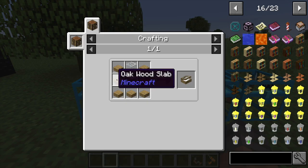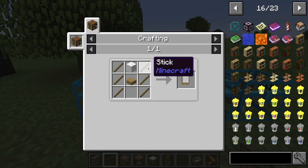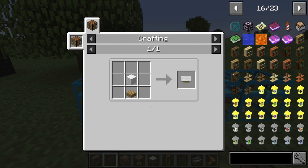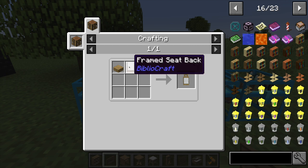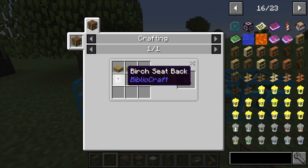For seat backs, the regular oak seat back takes six sticks, white wool, and a wooden slab. Another type takes just a white wool and a wooden slab. Another takes two sticks, an oak wooden slab, and white wool. To make the next style, take any seat back plus a wooden slab. And the grand chair seat back takes two wooden slabs with any type of seat back you already made.